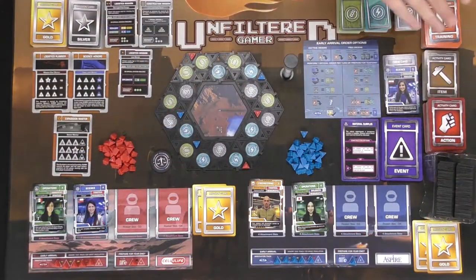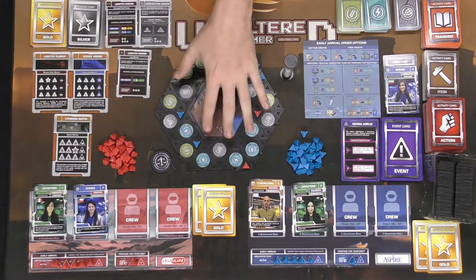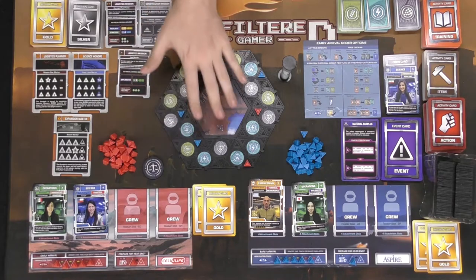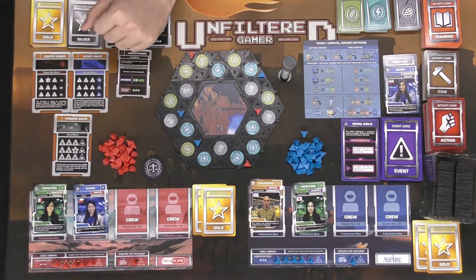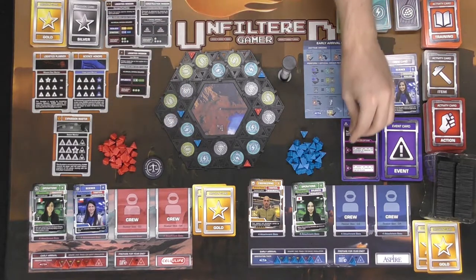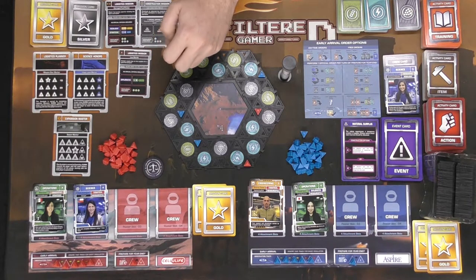Okay, we're ready to begin a two-player game of Lander. I've set it up a bit more consolidated so we'll have space to demonstrate. The starting player is determined by flicking a token to the hourglass. We've done pre-setup: everybody has their two crew members, two gold mission cards, three colony spaces on the board, their observational track at five, and their 'prepare for year end' at No. The first event card is up, and that's where we begin.